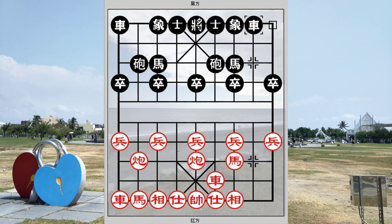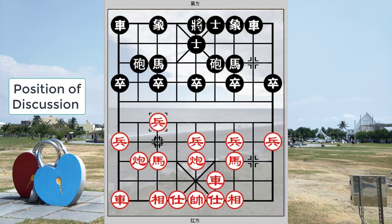Black could develop his left chariot as a fall chariot in this variation. Red would develop both horses as proper horses, a proper active move, and red would advance his 7th pawn. So this will be the position of discussion that we will be going over in this board.